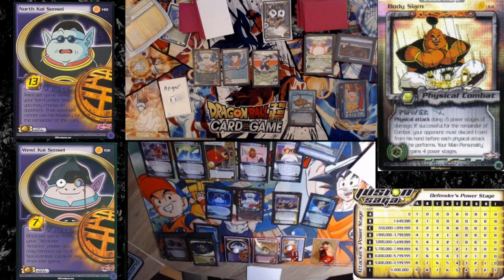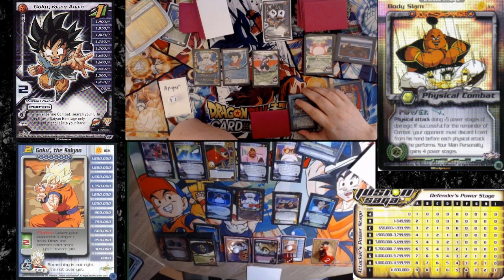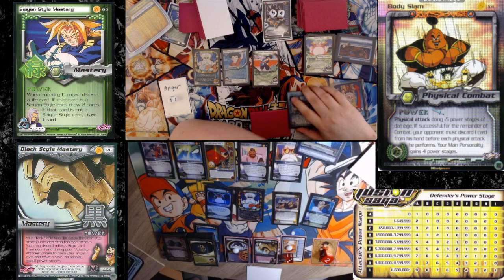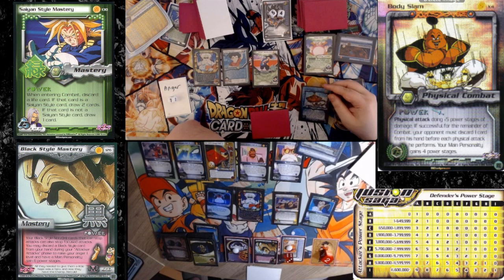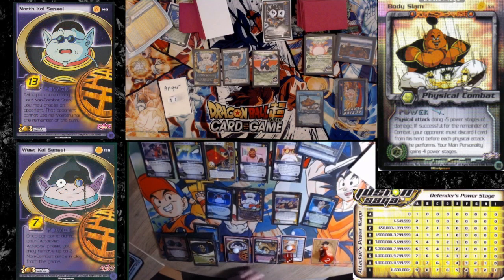I'm going to lead on a Body Slam. I'm going to gain four stages. Physical plus five. If successful, you have to discard a card from your hand to perform physicals for the remainder of combat. What is it going to do if I choose to let it hit? I'm at C and I believe you're also at C — or Bravo? I'm at B. So it'll be seven stages.